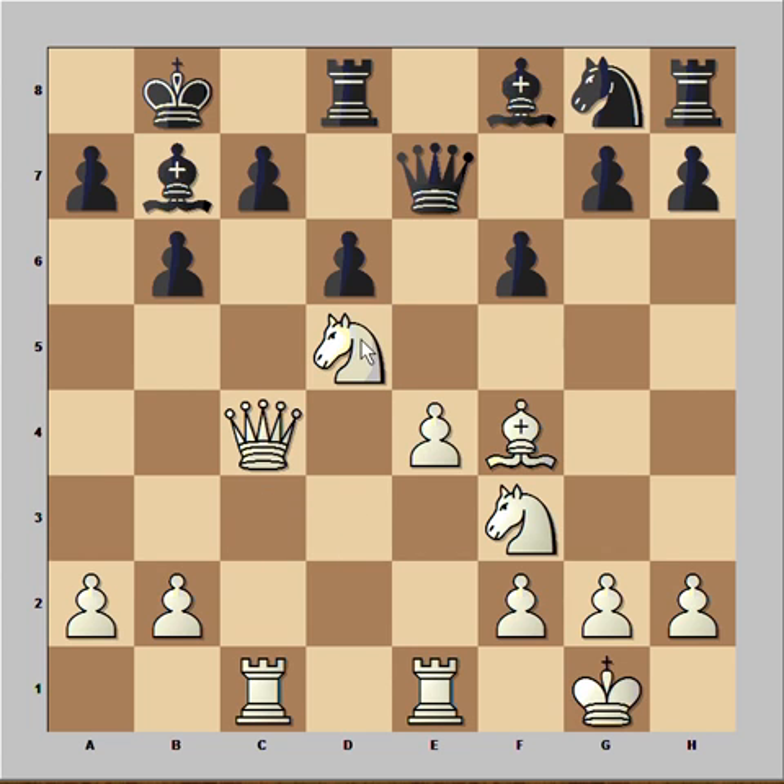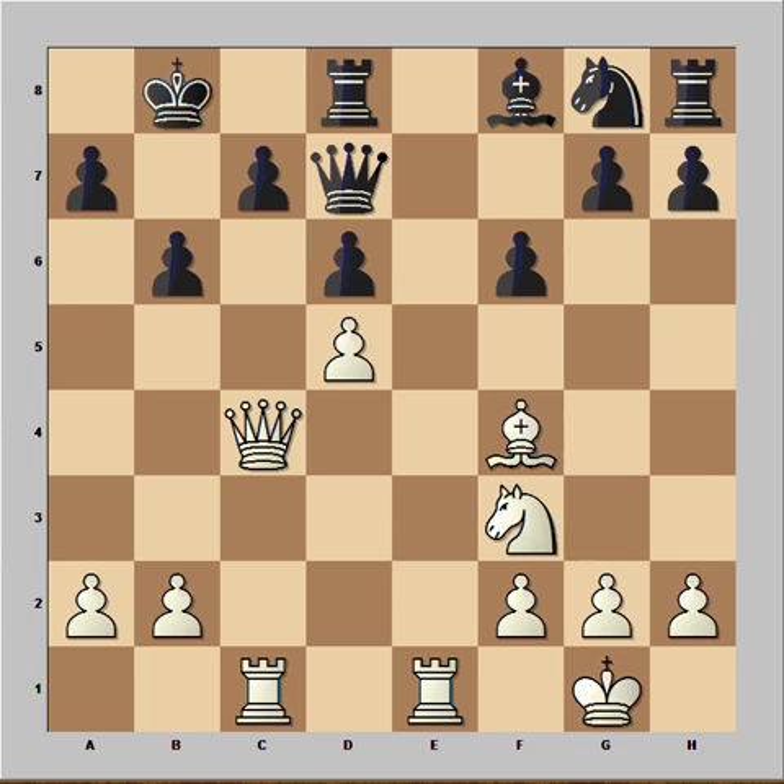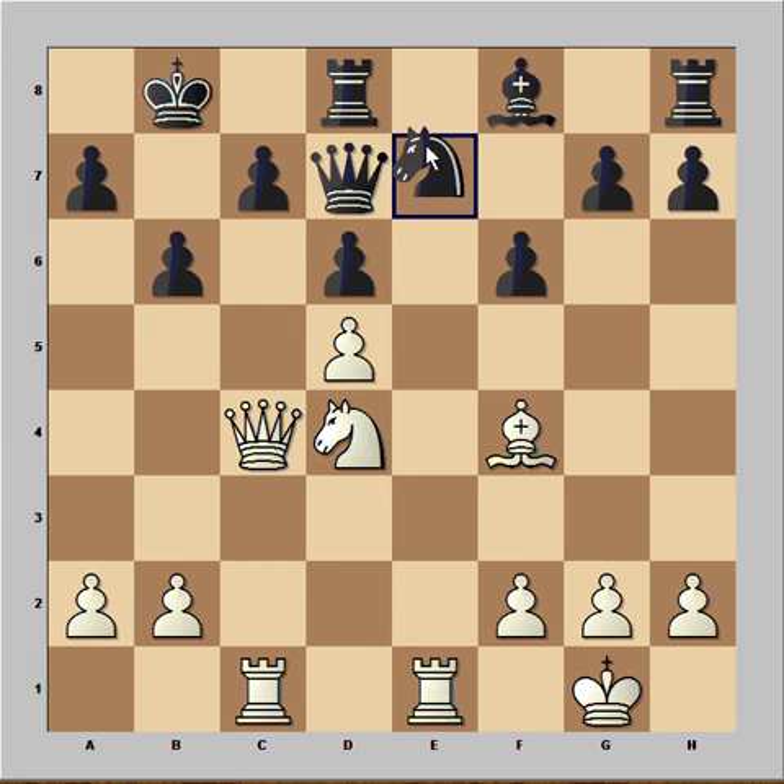Rook and Queen against King and Pawn on c7. King to b8. Knight to d5, attacking the pawn on c7. And of course, what else but to kill the Knight. Pawn takes Bishop. Rook is attacking the Queen, so Queen to d7. And now Knight to d4, and the Knight is looking into the very juicy c6 square.